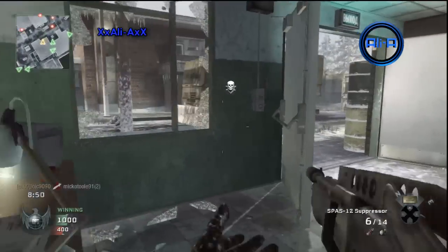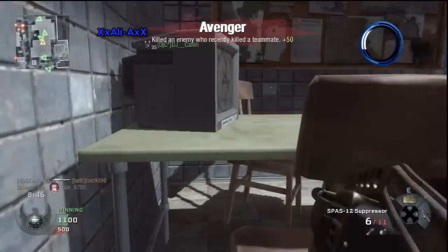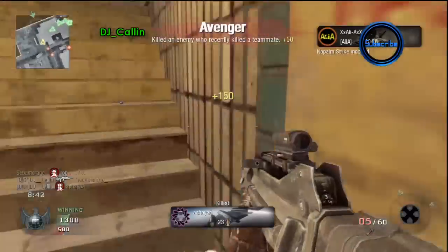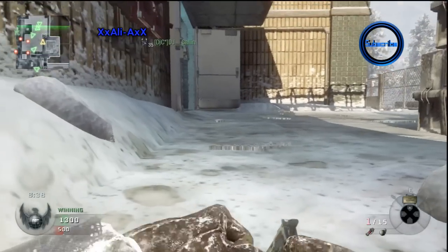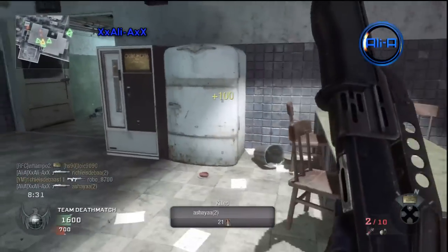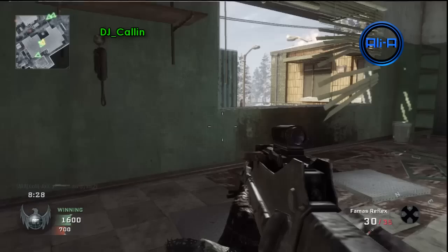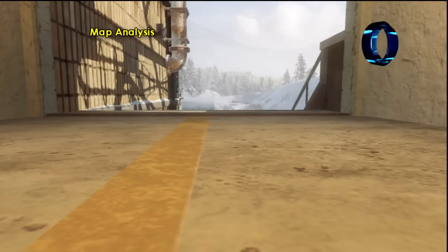That's another thing I'd like to touch on: in many commentaries you see the commentator using one gun throughout the whole match, and one thing you don't see much of on YouTube is the commentator actually switching guns or switching class mid-match. Now, if you find yourself being completely outclassed at close range while using a sniper or assault rifle, don't be afraid to switch to a submachine gun. If the enemies are rushing you, it's not always most effective to use something with bad hip fire.